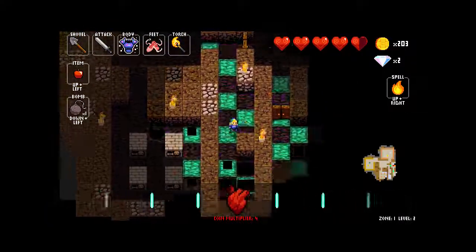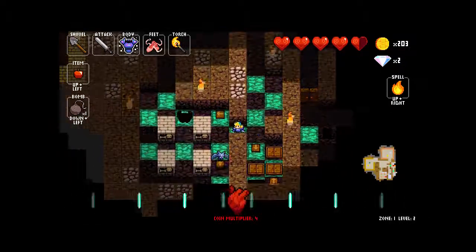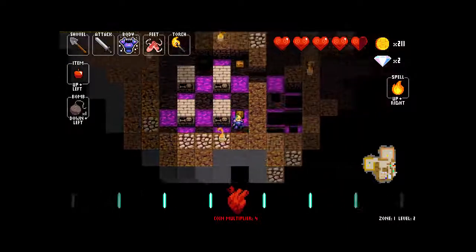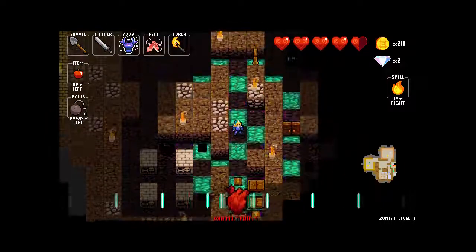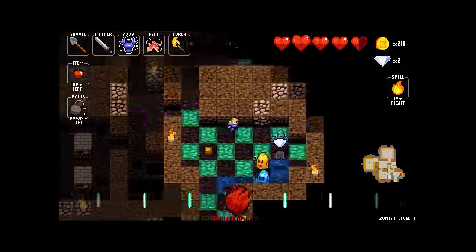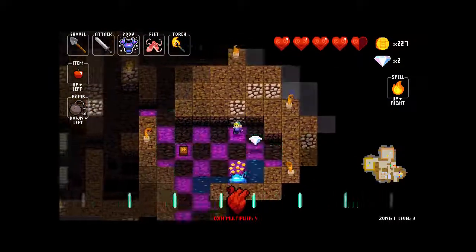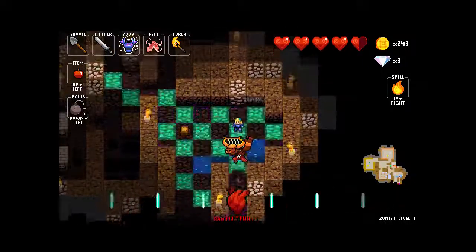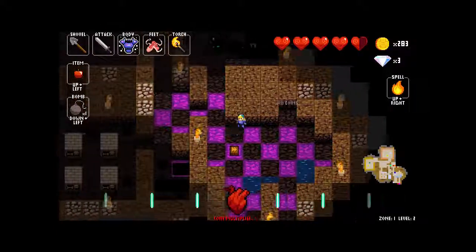Look at all these traps down here — those traps that look like trapdoors basically drop you to the next floor, which isn't bad for speedruns, but they also drop you in the middle of a bunch of tough enemies and bosses, meaning that it could be your last trip to the next floor for that run. Those little ghost guys — the ones that follow you when your back is turned — will only move and be damageable when you're not looking at them. That was a minotaur — he died. Rest in peace, minotaur.